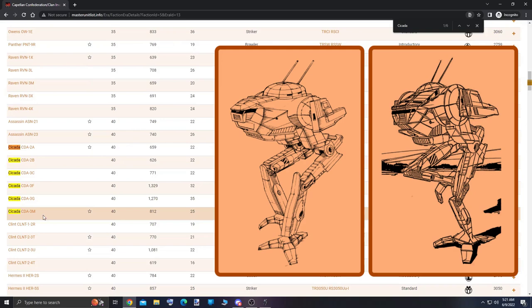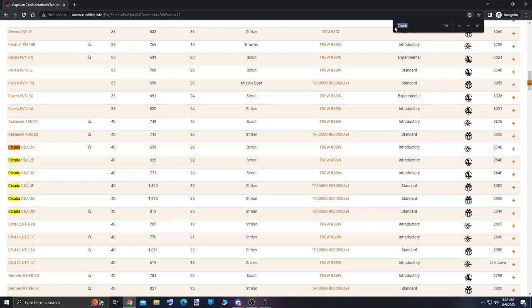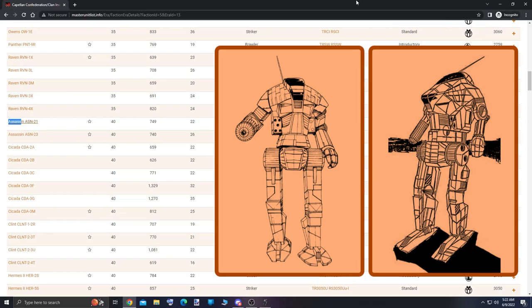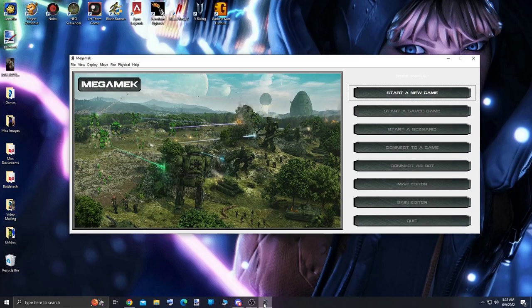Next up is my Cicada choice. Although it's also a light recon mech, this particular chassis has an ultra AC-5 to put some serious hurting onto the opponent. And finally up is my Assassin. Though I've chosen the default chassis once again, the Assassin is known to be a superb reconnaissance and light mech due to its impressive top speed and solid firepower. Now that I've checked that all the choices are valid, I'm going to go ahead and load up MegaMech to plug them in and get the battle value calculation correct.